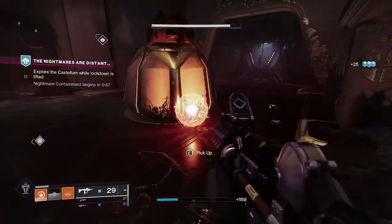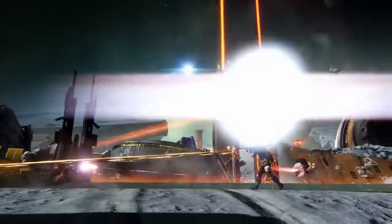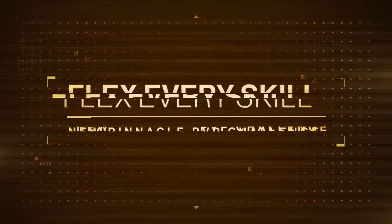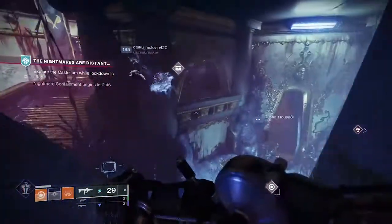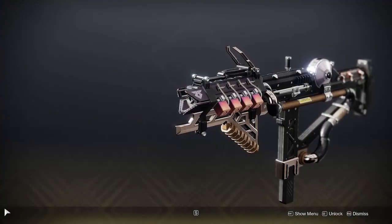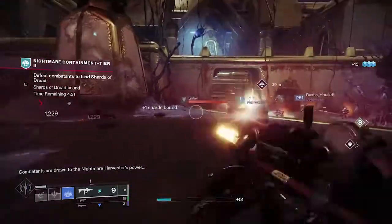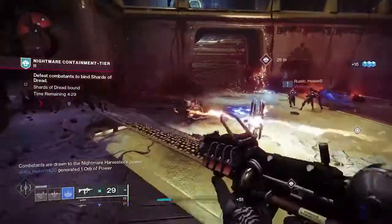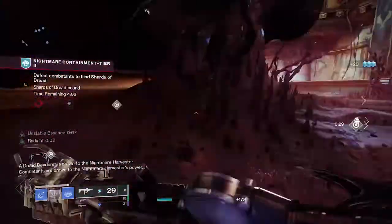Warmind Cells — one of the biggest enigmas in Destiny history in my eyes. Released in Season 10, they were kinda swept under the rug at launch, mainly because Season 10 had one of the weakest seasonal launches to date. The other reason Warmind Cells weren't talked about as much was because they required two specific faction weapons to work: the Ikelo series and the 7th Seraph series. While these weapons are not bad, getting a good roll of the weapon you wanted could be challenging.